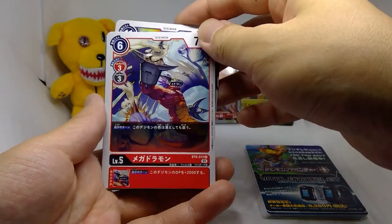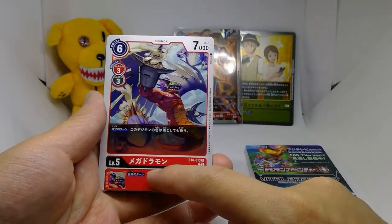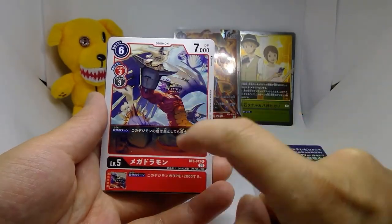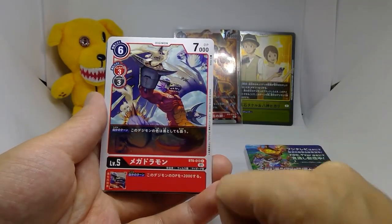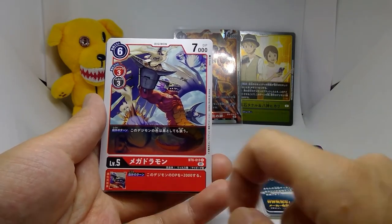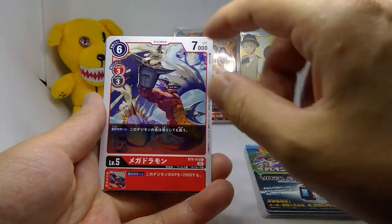Next we got Megidramon — a 6-3-3-7 from black or red with the effect: on your turn, this Digimon also counts as a black Digimon, which goes great with Legend Arms or Three Musketeers. And unlike Gigidramon who gives 2,000 DP on your opponent's turn, this one gives you 2,000 on your turn.